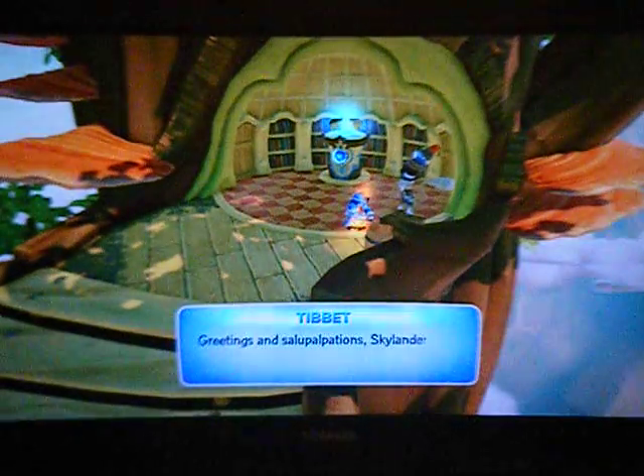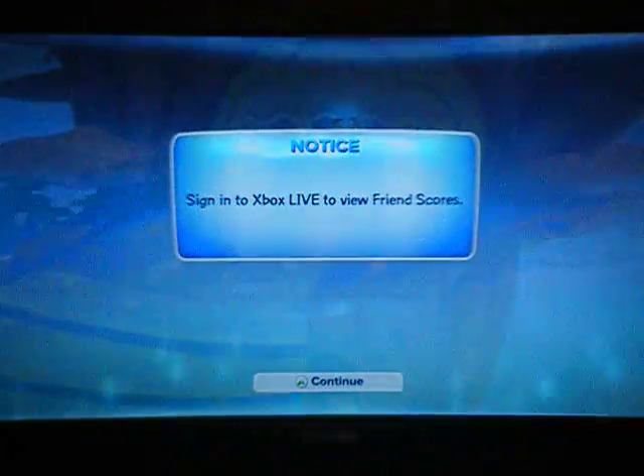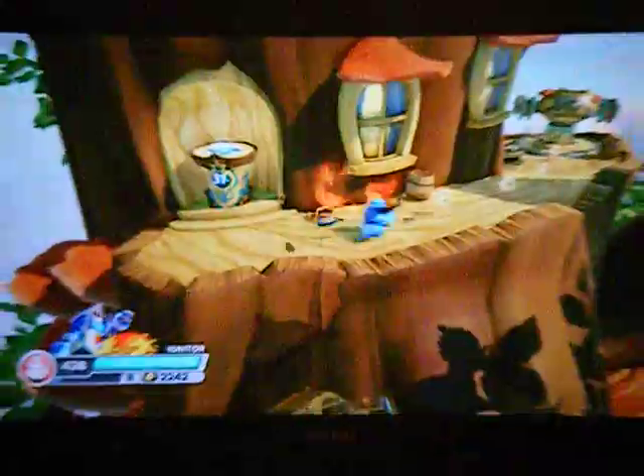'Greetings and salutary palpations, Skylander. Find any new legendary treasures you want to peep at?' If you go up these things, there'll be this pedestal. Some stuff over here — some money. And then you'll be able to hop into this cannon.